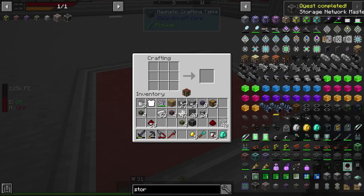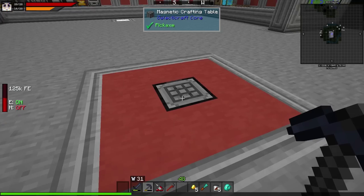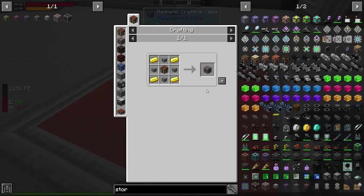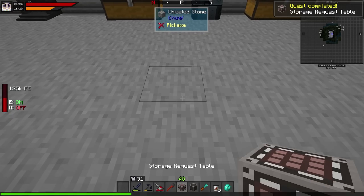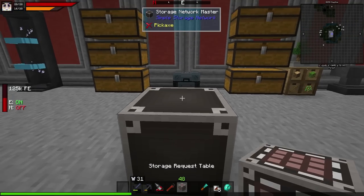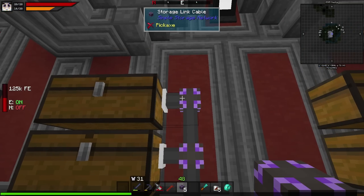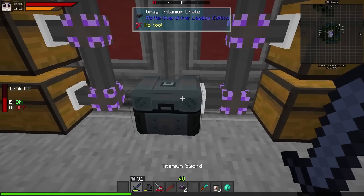Let me grab the storage request table components — just need more gold. Anyway, that's the storage request table done. This system is super easy and that's why it's called Simple Storage. Won't look very neat but for an early system this is all that matters.